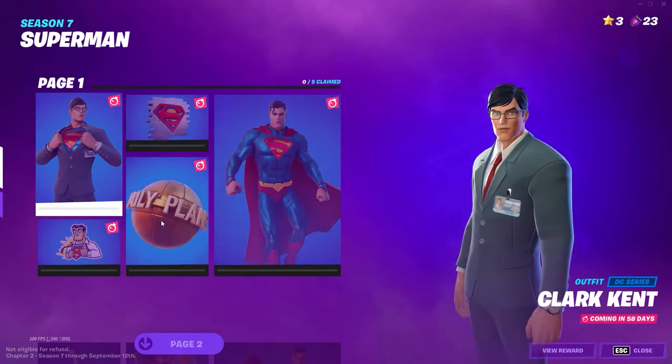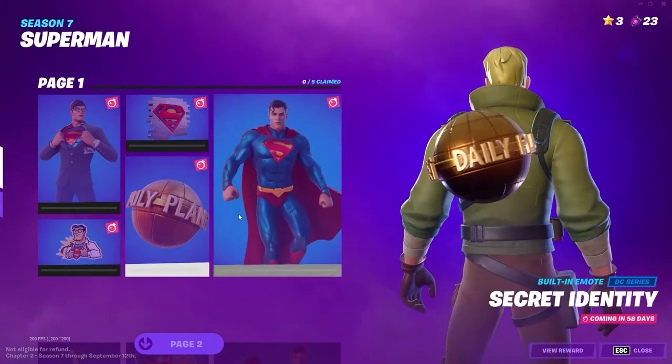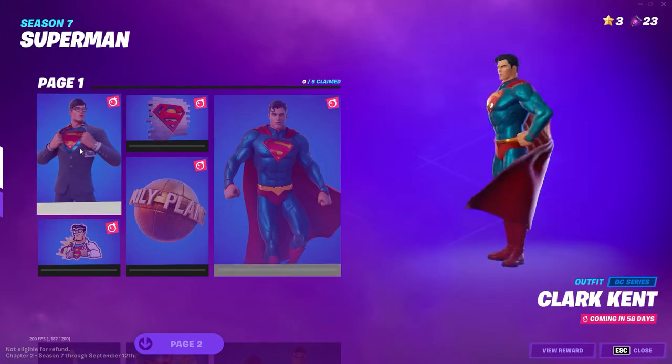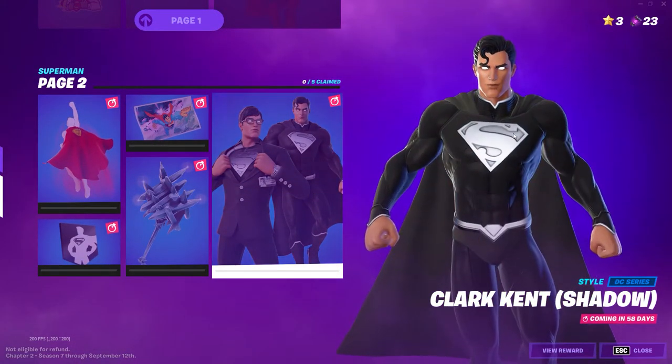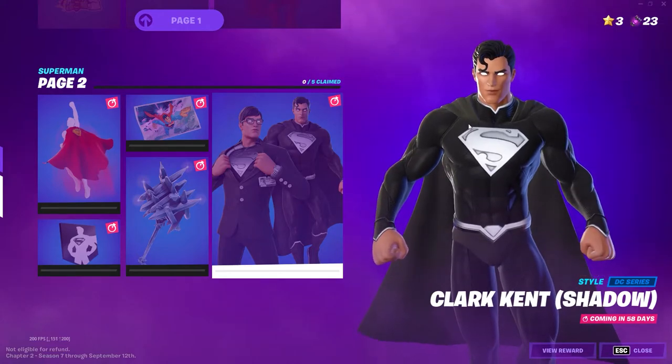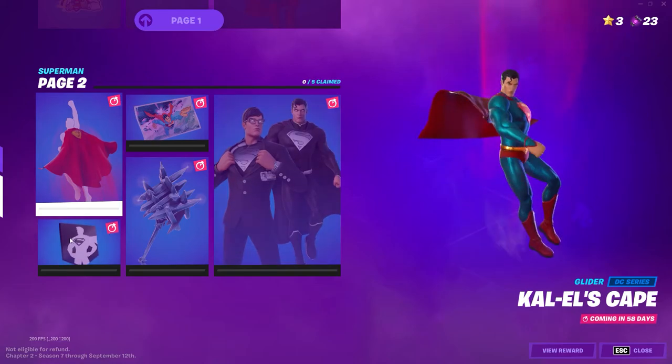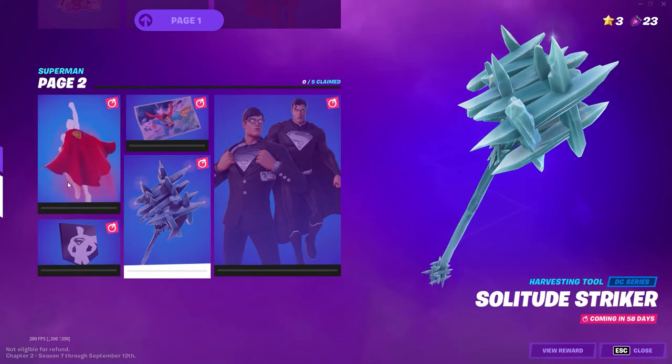It's pretty simple how you actually get it. First, you're going to have to purchase the Battle Pass if you haven't already — you do have to have the Battle Pass. The second big letdown is the wait: it's coming in 58 days as of today, and the cosmetics will be released in 58 days.